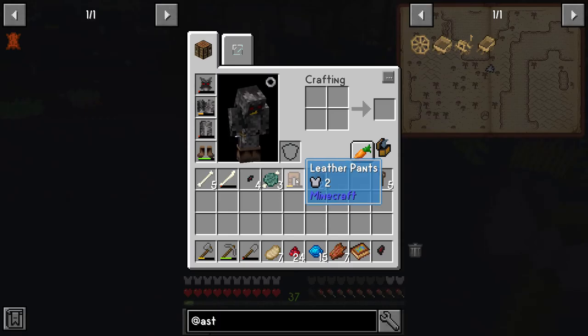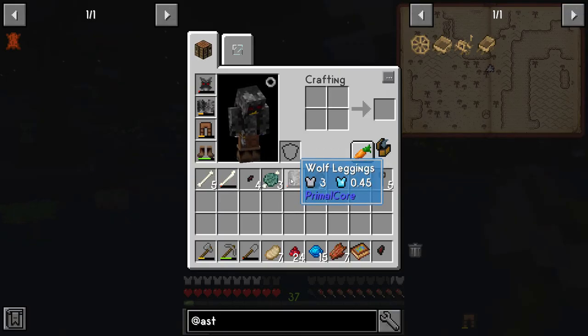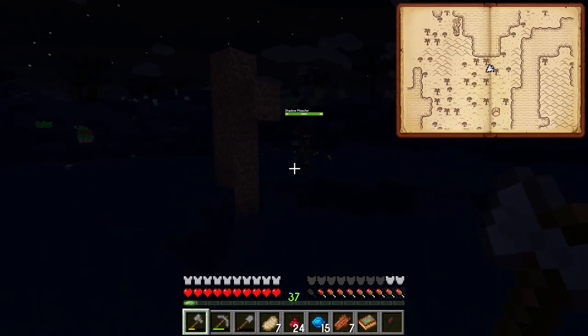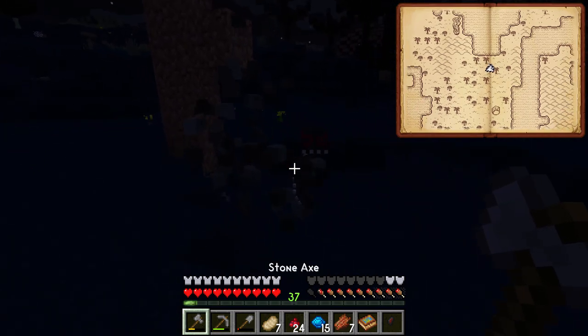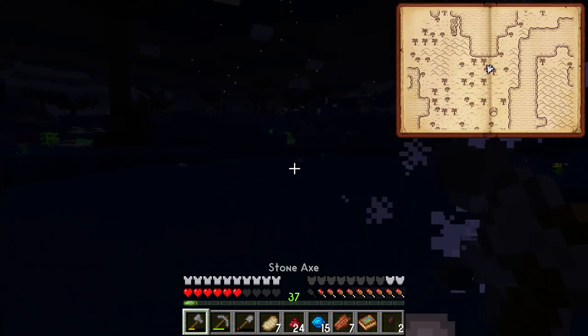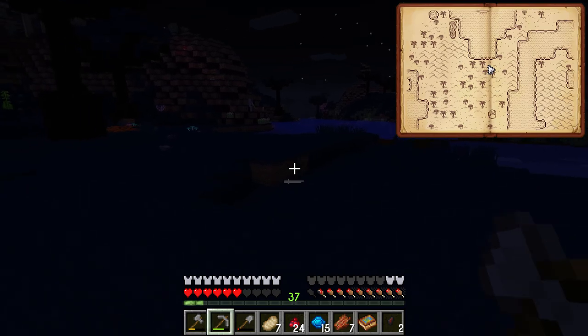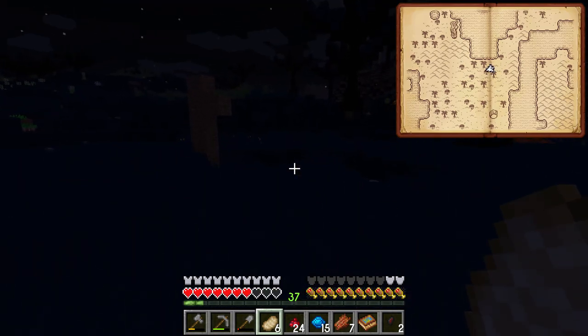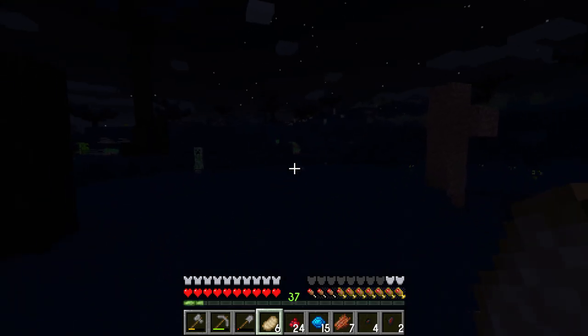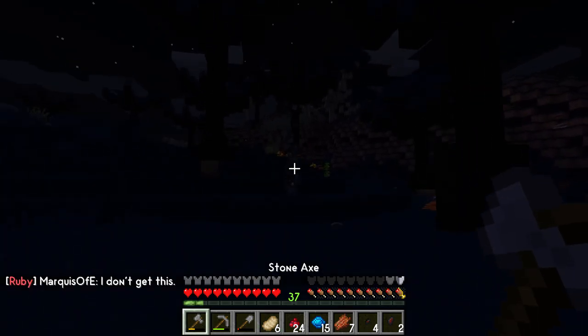We actually got our first piece of leather armor, but my wolf leggings are better than that. These are the smallest pieces - the fragments. We need to combine nine of these to create one shadow gem shard, and nine shards to create the shadow gem. So we still got a ways to go.